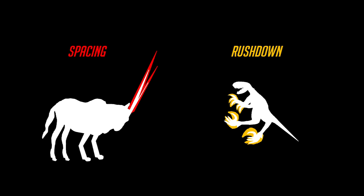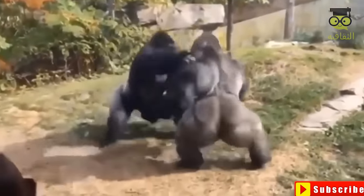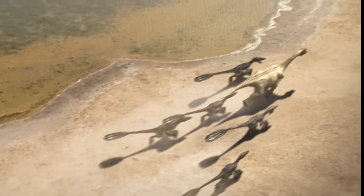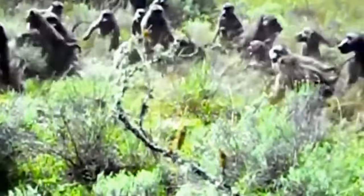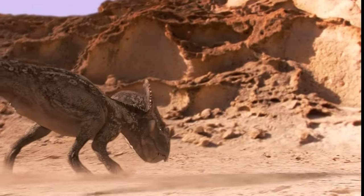These next two build types — Rushdown and Spacer — are very similar in that both focus on landing individual strikes on their opponent rather than grabbing them. Rushdown builds focus on getting in close on their targets and dishing out as many hits as they can. Typically, one individual strike from a Rushdown build isn't all that strong, but several within a short timeframe can bring down even the highest HP targets. Oftentimes, Rushdown builds will employ team strategies, multiplying the number of hits even further while minimizing risk towards one individual player. Because risk is a big part of the Rushdown game — when you're in your opponent's face, they have ample opportunity to counterattack even if your hits are landing, so you need to really overwhelm them to avoid taking too much damage yourself.